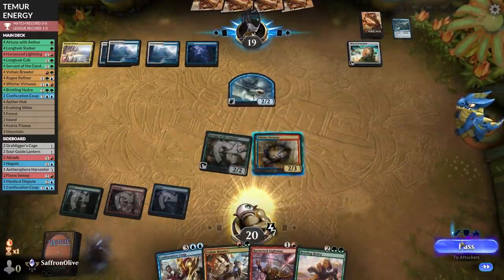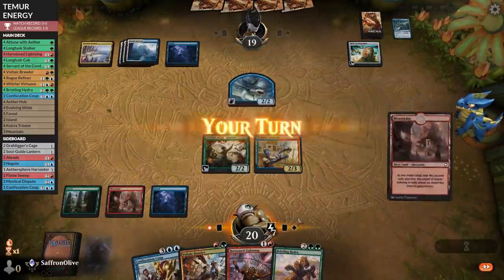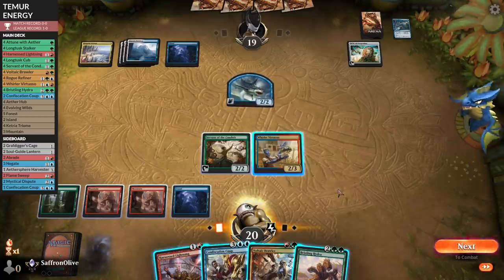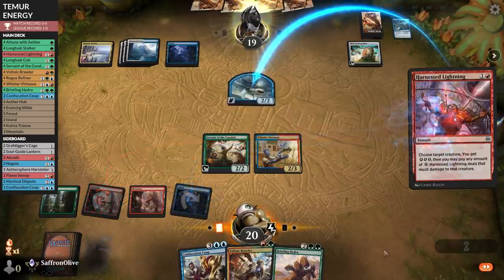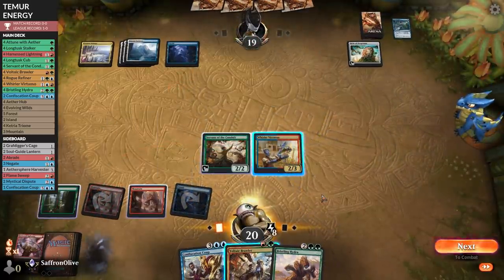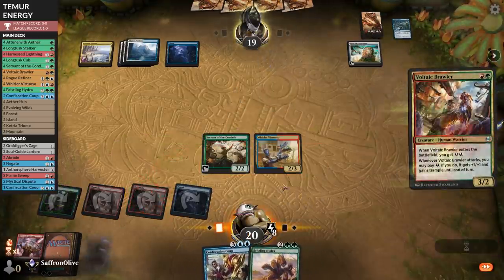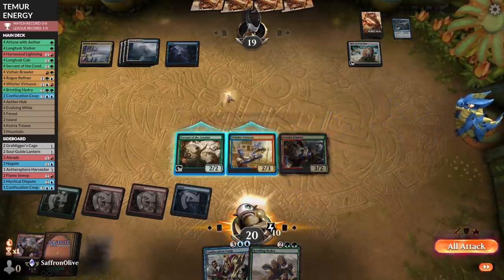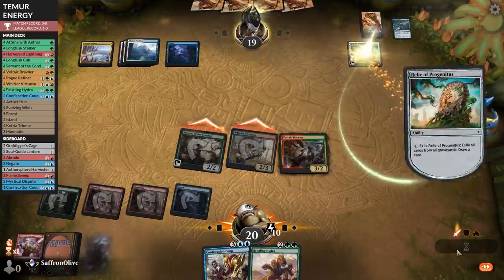Teferi is a scary possibility — opponent passes. We draw a land. Does this mean we're just Harness Lightening a shark? Kill the shark. What if they have another shark? Let's play Brawler. We can't not attack because if we don't attack, we're going to get Wrathed.